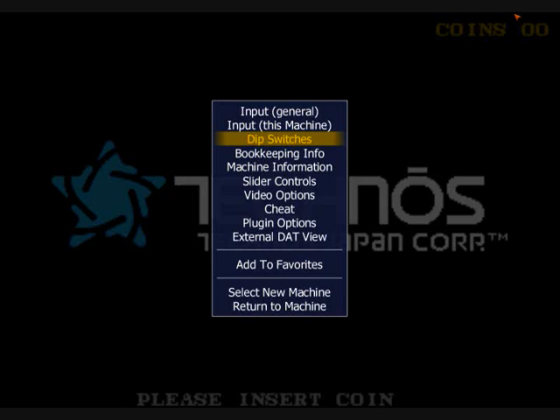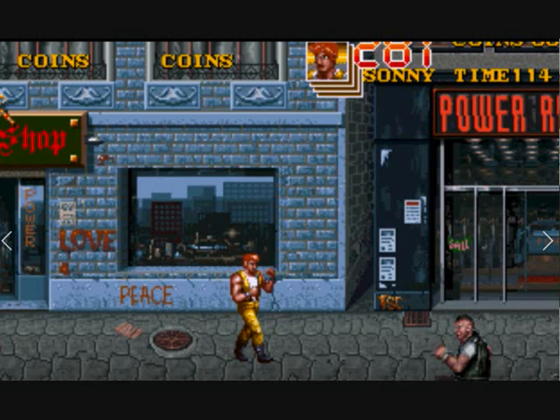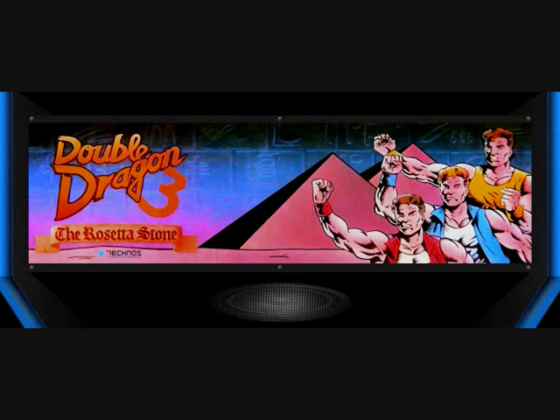And see, what you gotta do in MAME is go to dip switches if you wanna play three-player simultaneous play. Then go down to players and select three. And that way you can play some of the players that you couldn't play in the regular Double Dragon 3, including Sonny Lee right there — the third Lee brother.